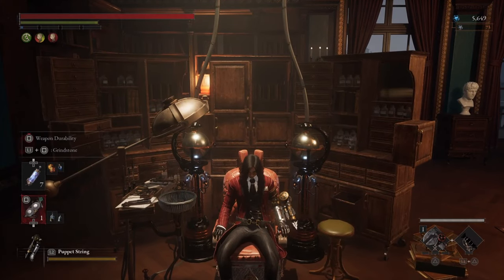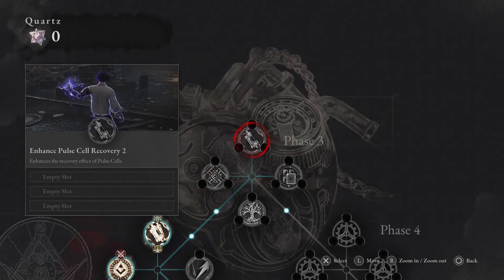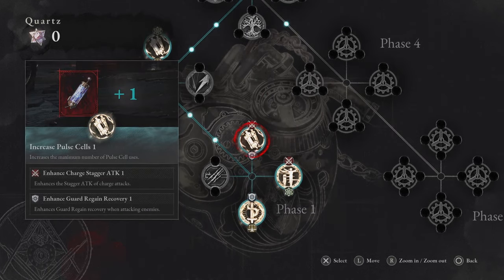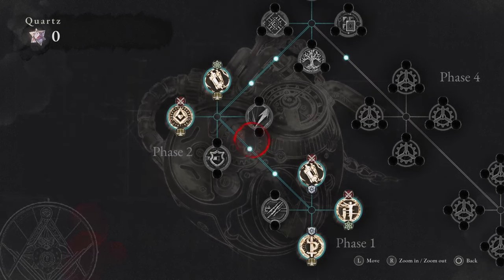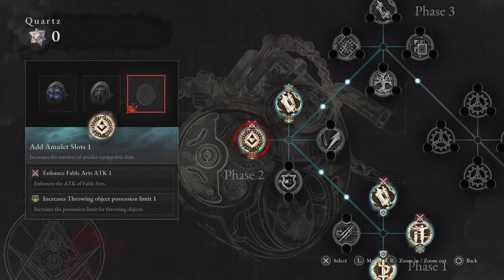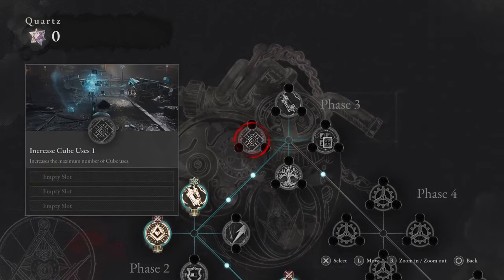Now let's take a look at the P-organ skills we recommend for this build. First, you're going to want to concentrate on getting as many fable art slots as possible. You're also going to want to increase the amount of pulse cells you have so you can heal more often, and increase your amulet slots from two up to four later in the game. After that it's personal preference.